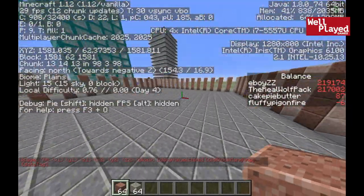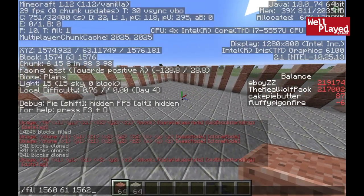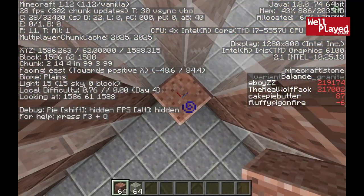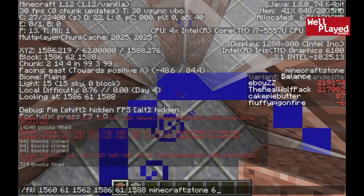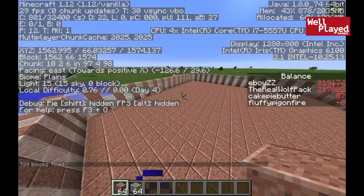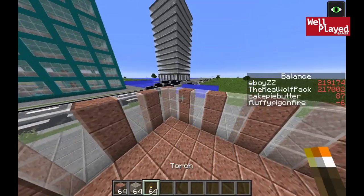Now we take these two corners and use the fill command. I've already grabbed the first coordinate for that corner and this corner, and we're gonna make our floor. You can place it manually if you don't feel comfortable with commands. We're gonna go with minecraft:stone — that's polished granite. Now we have the basic structure laid out. You could leave it like this and just build up, but I like to add a little more detail — so we're gonna add an inside and put some torches on the wall.